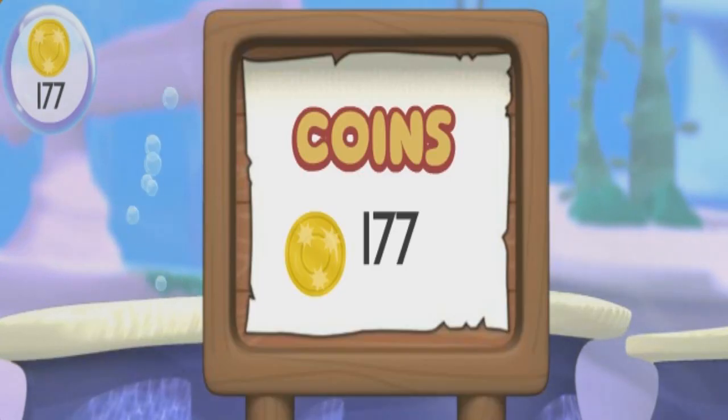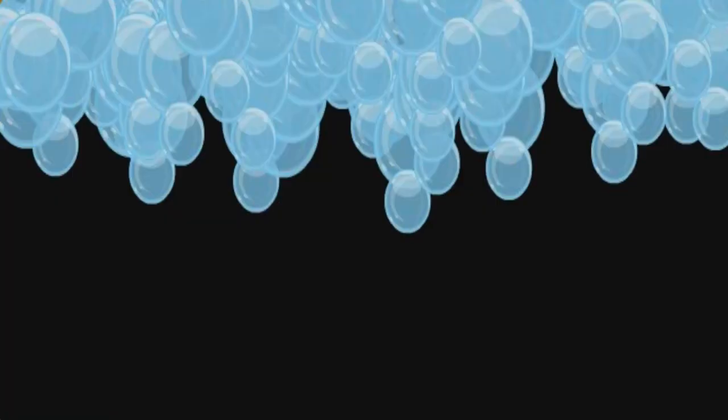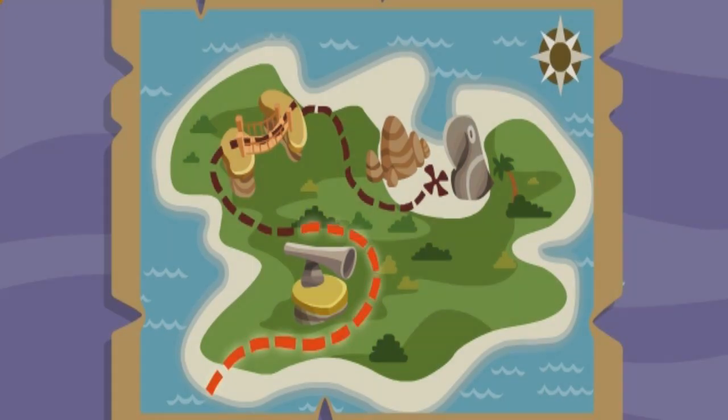We made it past Spyglass Peak! Here's how many gold coins we found so far! We collected one hundred and seventy-seven coins! Let's check the treasure map to see where to go next! Next, we need to go over Buccaneer Bridge! Anchors away, matey!